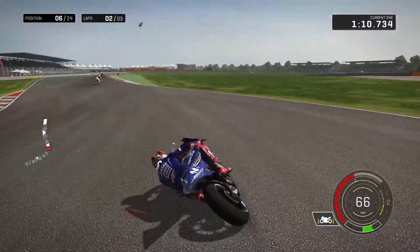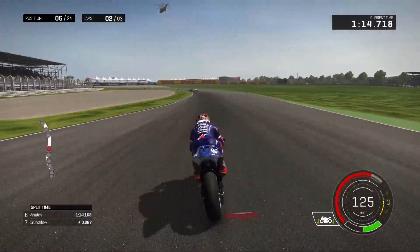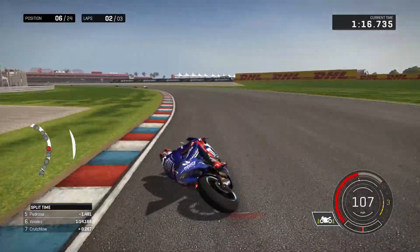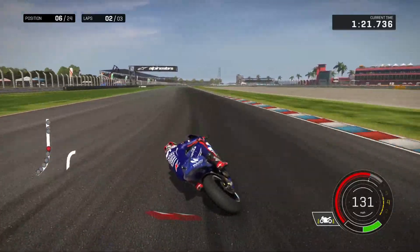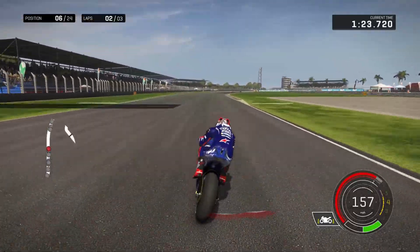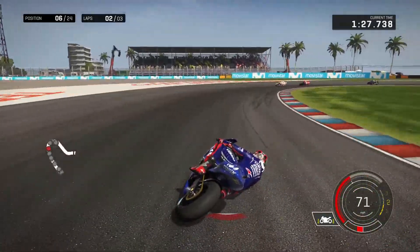Crutchlow is running quite wide there. The arrows are very close now, so they are going to have an attack. I'm now 1.4 behind Pedrosa and 0.2 in front of Crutchlow. You can see Crutchlow's trying to get the inside but not quite being able to do it — he's a little bit far behind. But I can see his arrow going for the inside. I've got a defensive line on my turn, so they can't do anything about it.